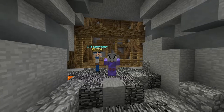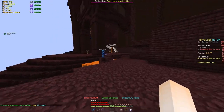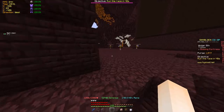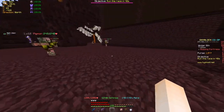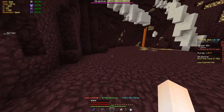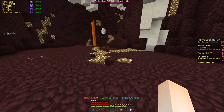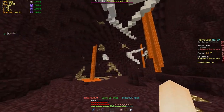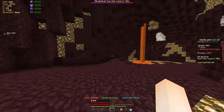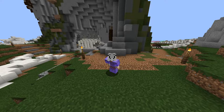Next, head back into the nether by going this way over the lava. Past the pigmen, anywhere around here you can get netherrack. Netherrack is really simple to get — it's not that useful unless you want to decorate, but otherwise it's not really useful. There is glowstone all along here and quartz along the walls. Gravel is next and is very simple to get.